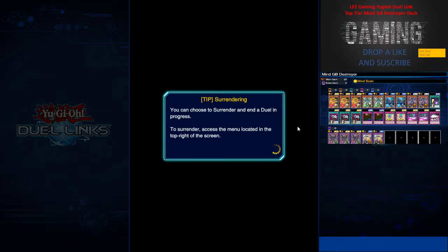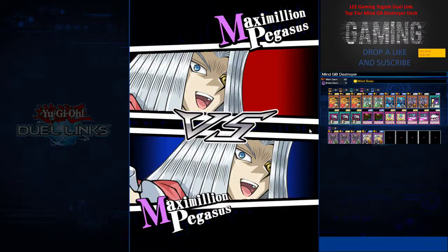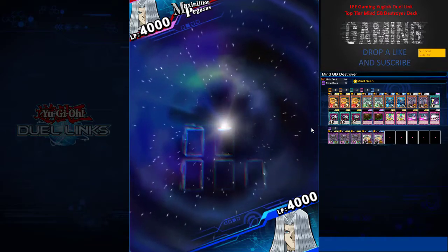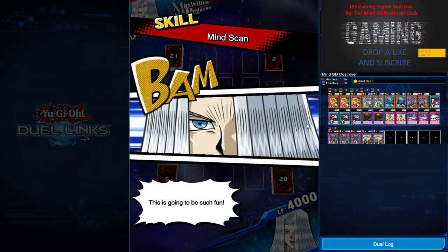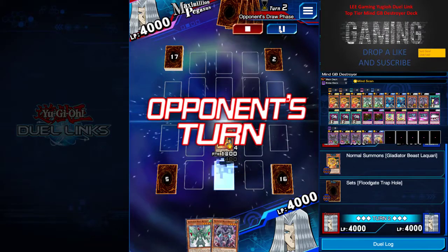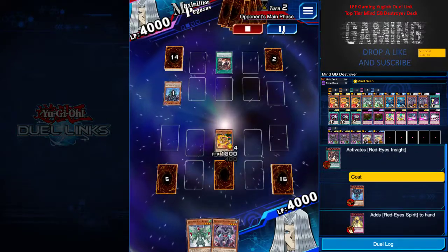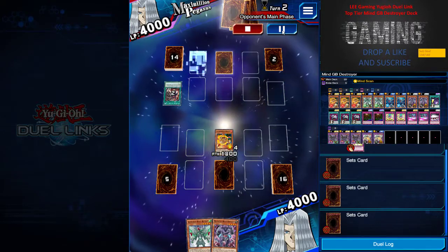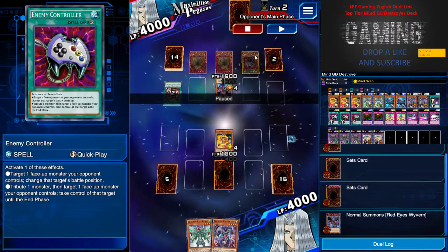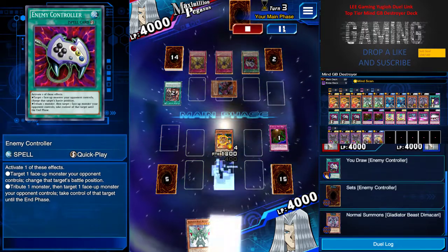This is not a mirror match exactly — it's Mind Scan versus Mind Scan to see who plays better. Quite surprisingly, he's using a Red-Eye Zombie deck, which kind of surprised me. I was expecting Cyber Angel or another deck. I open up with three monsters and one Floodgate — always good to defend. He plays Red-Eye Zombie back to hand with Red-Eye Spirit, and with Mind Scan you can read his plays very carefully and precisely.